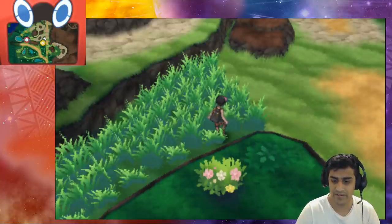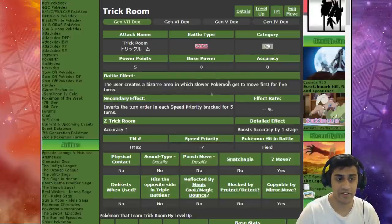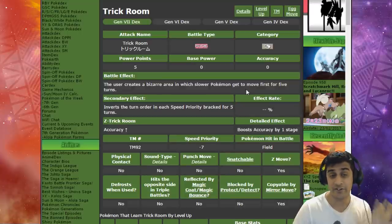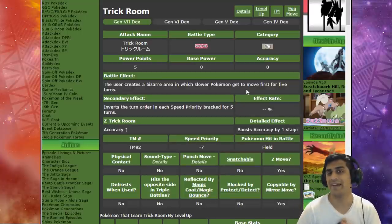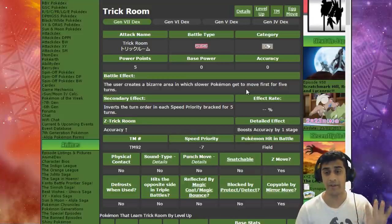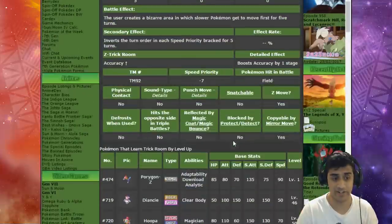Let's pull up Serebii — what a great website. Here it is: the regular Trick Room is a Psychic move and the battle effect is that the user creates a bizarre area in which slower Pokemon get to move first for five turns. When playing with Trick Room you always have to keep track of the turns, otherwise it's going to mess you up. Five turns until Trick Room dies down, and the accuracy boost raises you by one stage.